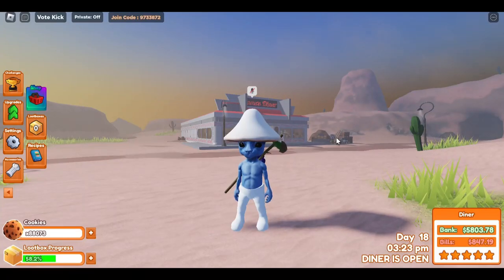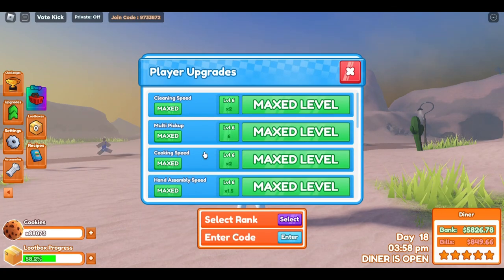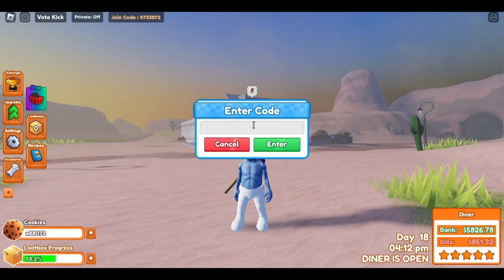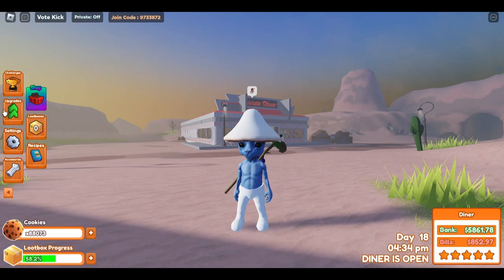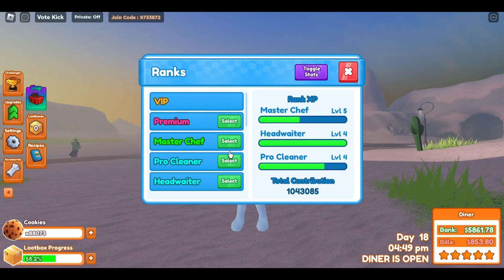Welcome to Diner Simulator tips and tricks for beginners. For the first tip, go to your upgrades. You'll see three things: stats you can upgrade with cookies, a code entry field, and rank selection. If you want 10,000 cookies, enter this code — as of posting this video it'll work and you'll get 10,000 cookies. Besides that, you want to select your rank, which is very important.